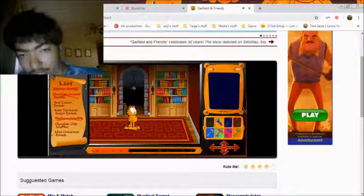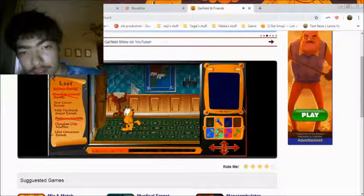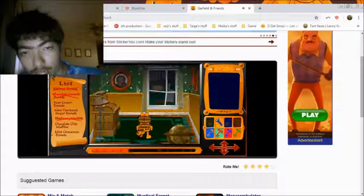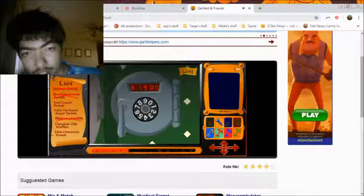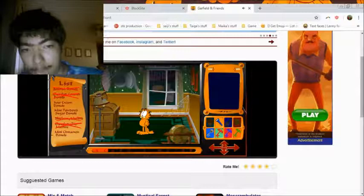Wait, what's with the flashlight? I don't know what's with the flashlight, but we're still on a quest searching for donuts. Ooh wait, the red key. Oh, I know what to do here. July 19th, 1978 - Garfield's birthday. Yay! Found chocolate chip muffins!